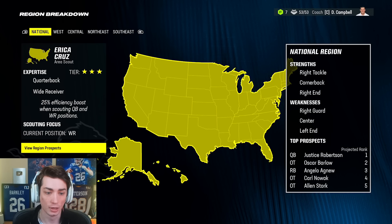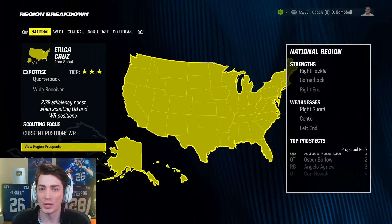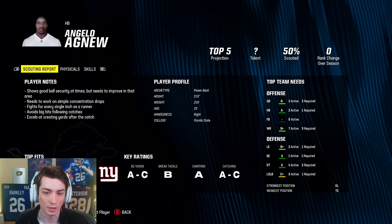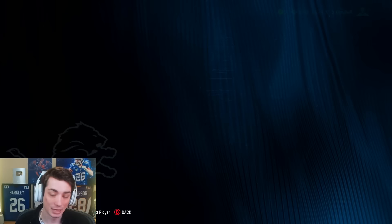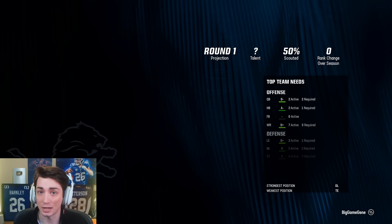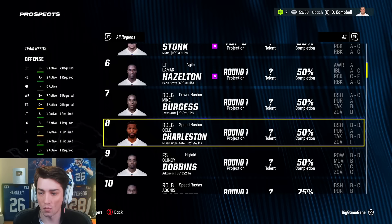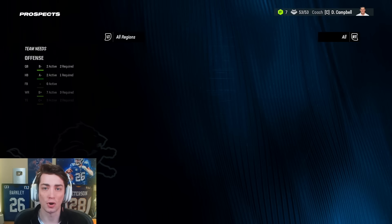The strengths of the draft class: right tackle, corner, right end. A power back inside the top three, five, ten — two and a third, not great athletically, F juke move. I'm not moved. Usually power backs are not particularly good. Maybe this one breaks the mold — I kind of doubt it. I think it makes more sense to trade our draft pick for somebody that's a little bit older, a little bit easier to trade for.